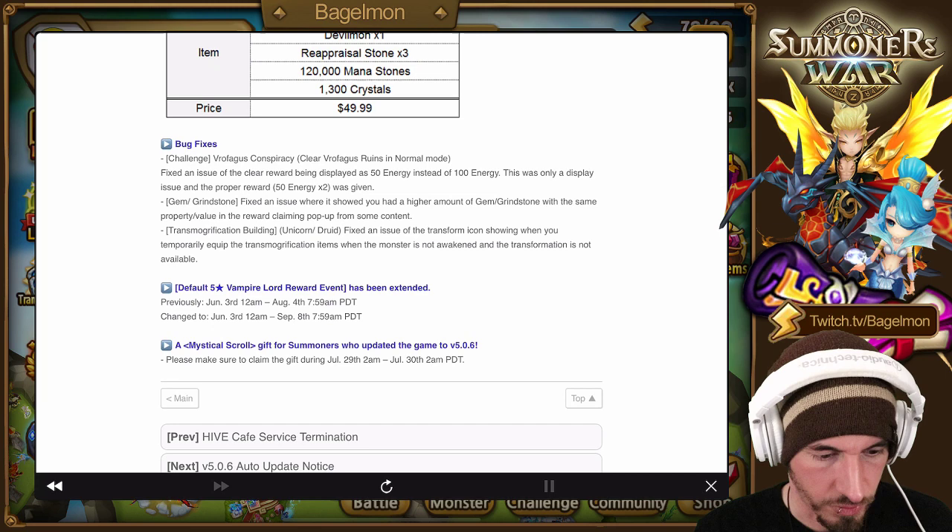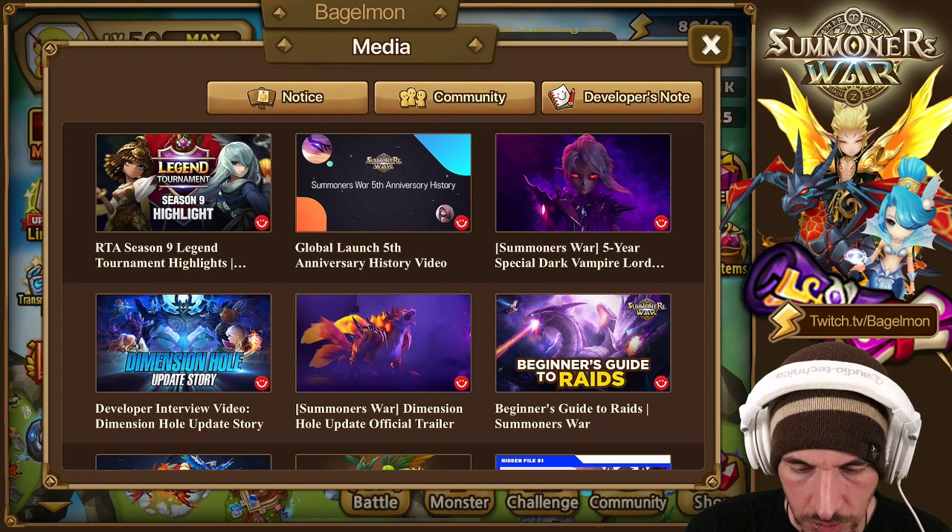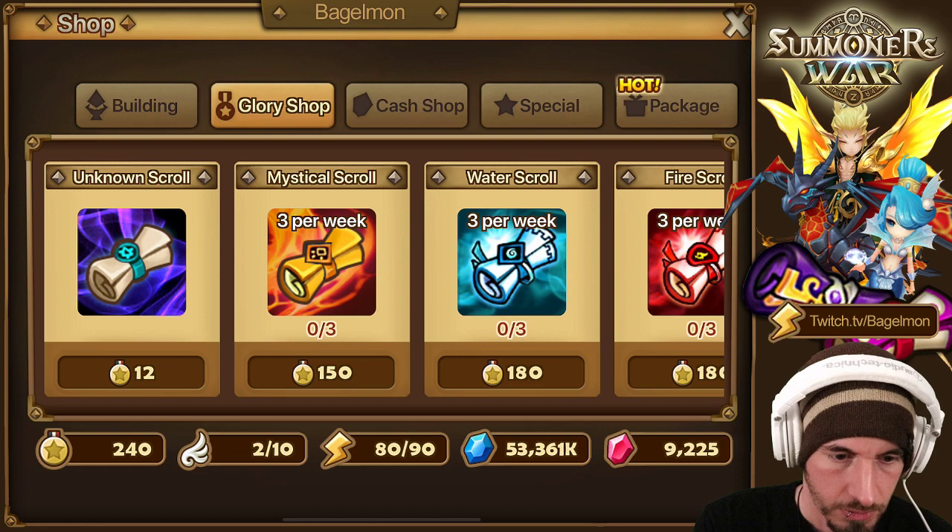The Vampire Lord event is extended another month - it was until August, now it's until September. And everyone gets a free mystical scroll. But let's talk about the premium pack 2 - oh, and those glory points to get those scrolls are so nice.